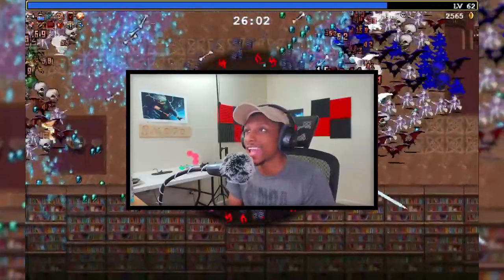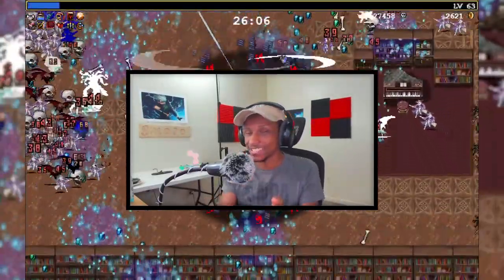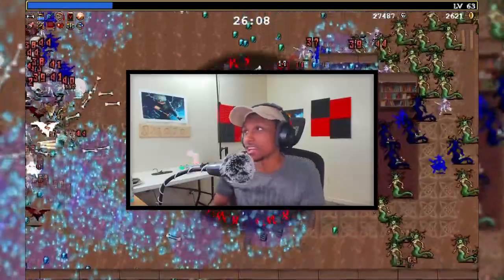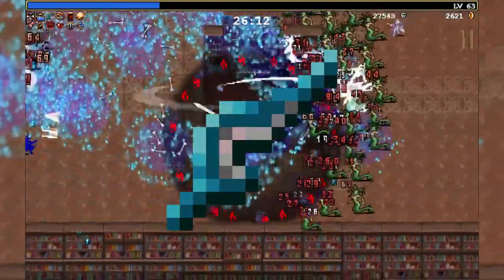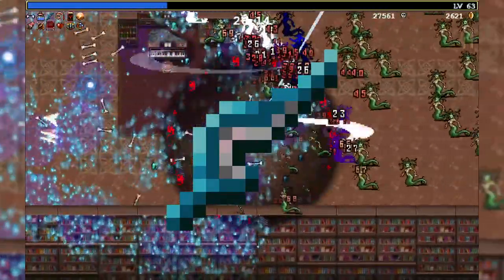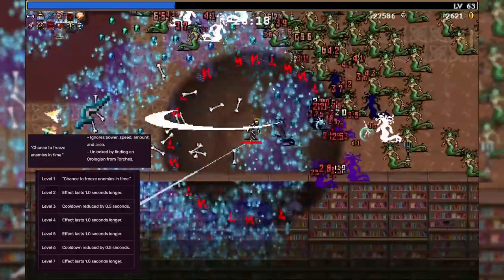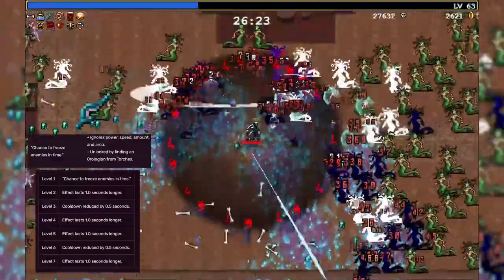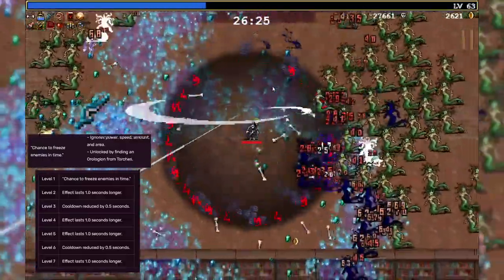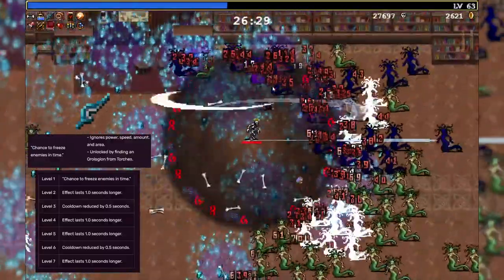Let's get started today. Alright guys, today we're gonna go over just how good is the Clock Lance inside of Vampire Survivors. The Clock Lance is a weapon that will freeze enemies. It doesn't do any damage, so it's a purely crowd control weapon. If you don't know what crowd control means, it basically means how you control the mobs that are coming after you. This is the epitome of a crowd control weapon inside of Vampire Survivors, and it's actually a good one in my personal opinion.